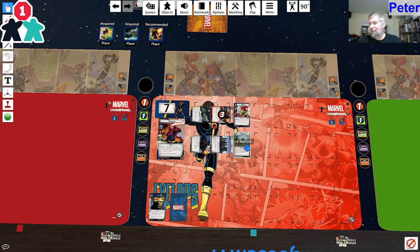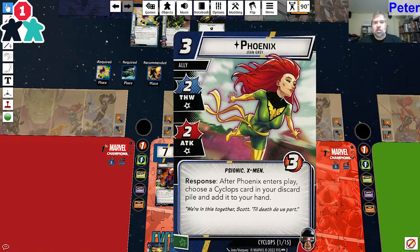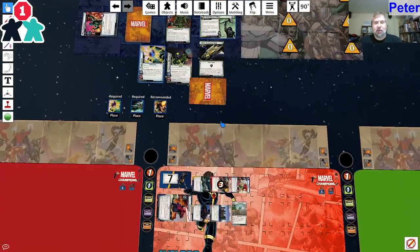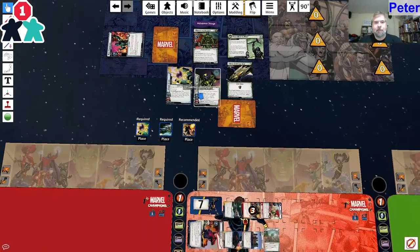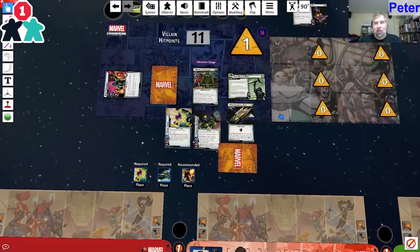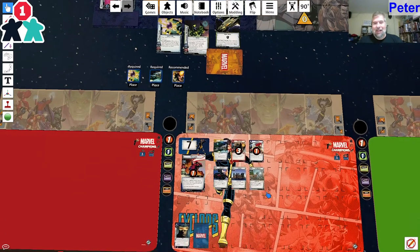These choices are tough - I guess that's why Ronan is who he is. Without Lost Visor in there, I think this is the right call. I'm going to use Phoenix to hit him for two, then hit him for two as well. While he's got the Power Stone, I cannot remove threat from the main scheme at all. That's a total of three damage - one from me, two from Phoenix. Phoenix takes one, I take one. Ready up and draw up - draw to five.